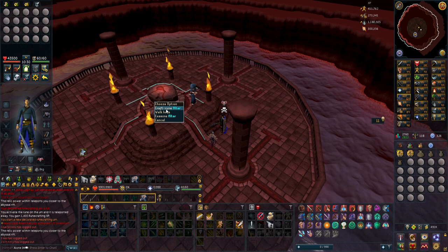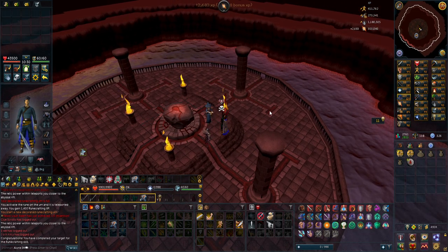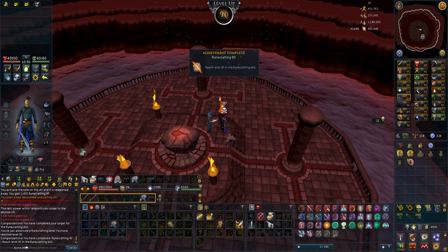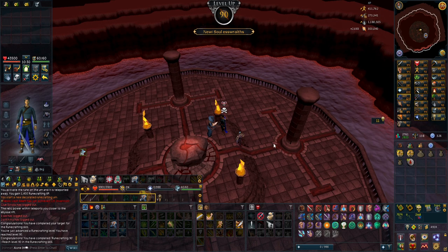Starting off the video with getting 90 Runecrafting, which is pretty huge because it allows me to use another type of pouch and it is going to speed up my experience by quite a bit. I only need to get two more ethereal pieces and then I have the full set, which is also going to allow me to bring more pure essence.